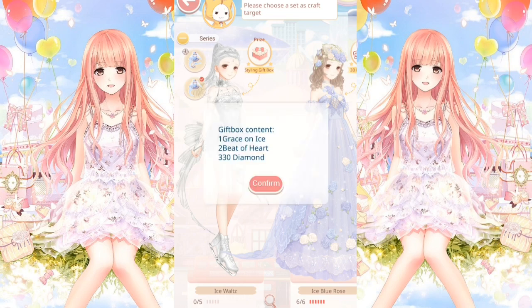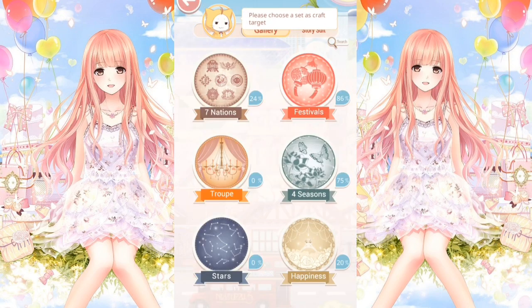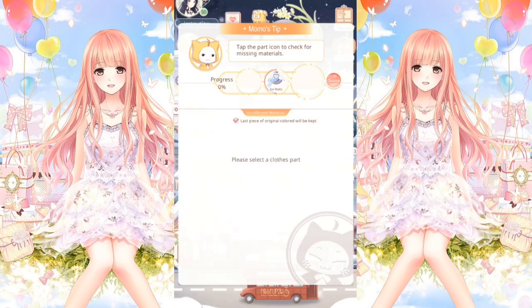Talking of gift boxes, I noticed this earlier as well — I'd seen it on Facebook but hadn't actually noticed it myself. If you tap on the styling gift boxes for these things, it says you're going to get 330 diamonds, which is completely false. You're going to get 30. It seems to be some sort of graphical glitch that came through on the last update. Hopefully they'll fix that.